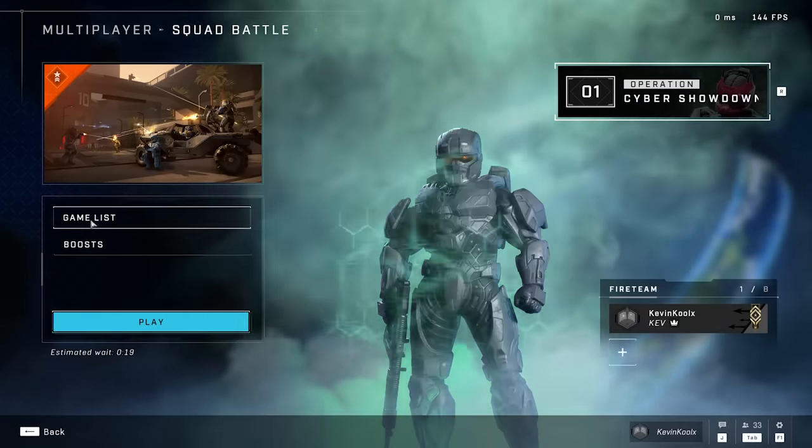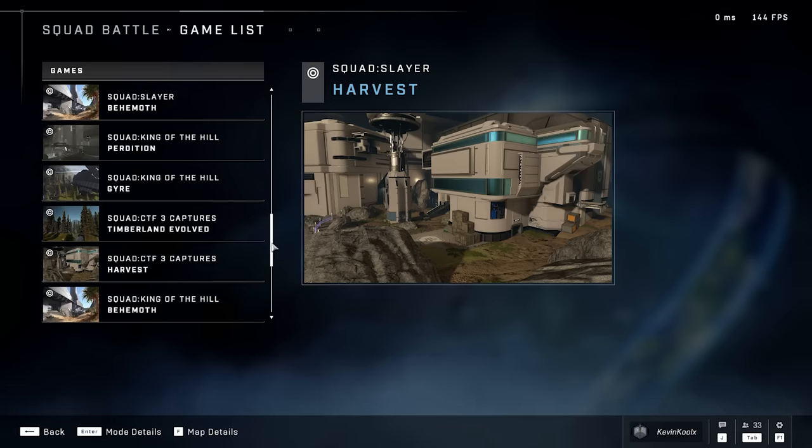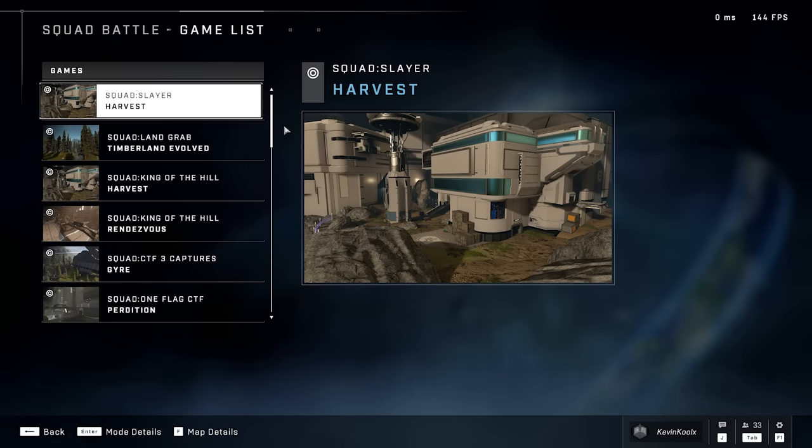If you go into the squad battle playlist, they have actually removed all of the old maps from squad battles and now only have the new maps, which might sound disheartening. But 343 has been having issues when it comes to putting new content into the game and then making that new content hard to come across — this happened with the Firefight Map refresh too. It seems like 343 is starting to understand that when you put new content into the game, people actually want to play that new content. With the old maps rotated out and these new maps rotated in, players will actually get a chance to play the new content.